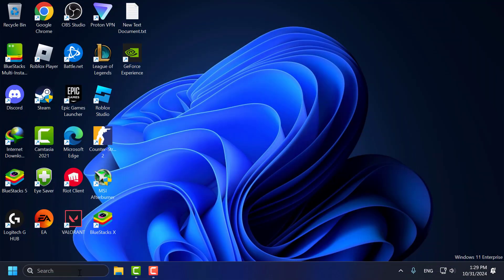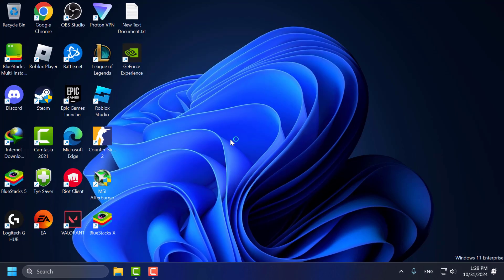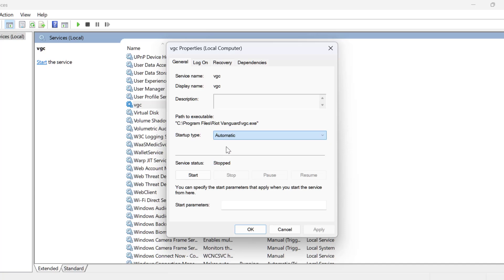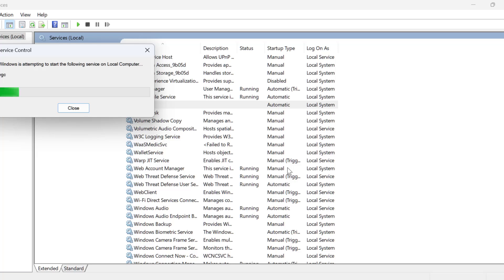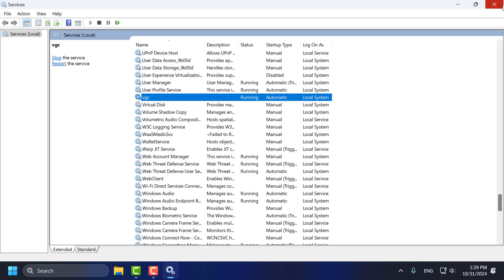For the second step, go to the search menu and type 'Services'. Click to open it. In Services, find the VGC service and double-click on it. Set the Startup type to Automatic and select Apply and OK. Now right-click on the VGC service and select Start. After starting this service, close everything here.